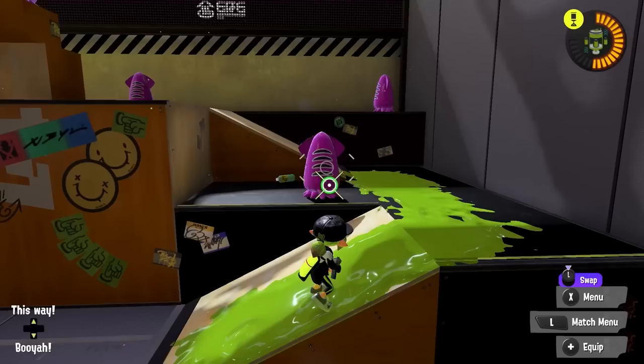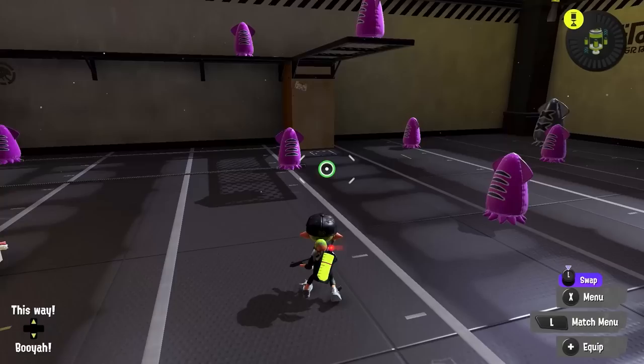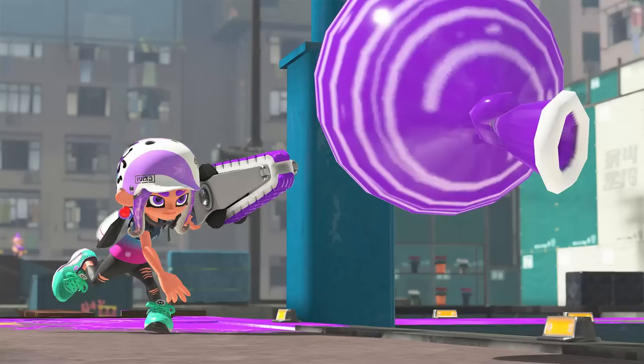Suction Bomb has a neat trick that's been around for a while: as long as a little bit of that Suction Bomb is peeking over a ledge, the explosion will still go through. So rather than telegraphing the entire bomb, try to hide most of it behind something like a wall and catch people off guard. Against Suction Bomb, keep in mind how long it takes to explode — that's your time to decide what you want to do before you have to get out of the area. Whatever decision you make, make it quickly so it doesn't displace you too much.